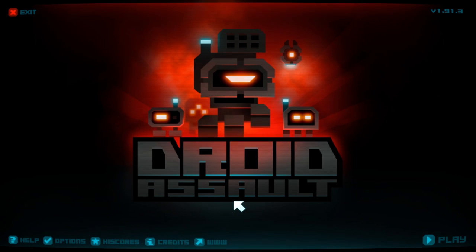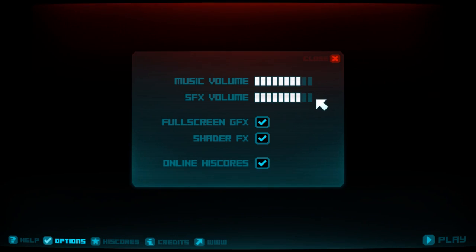Droid Assault, on the other hand, is based on a lesser-known title — the Commodore 64 game Paradroid — which involved eliminating all the robots in the level, but also allowed you to hack different kinds of robots. This game allows you to do the same thing, although it is somewhat more fast-paced than Paradroid and is significantly less obtuse in terms of its interface.